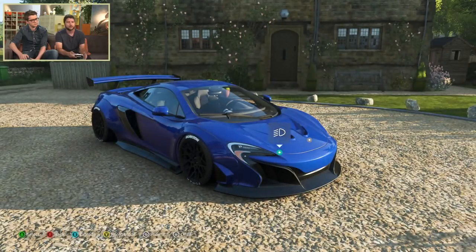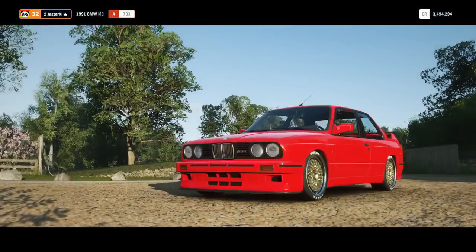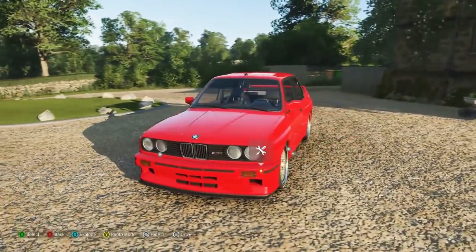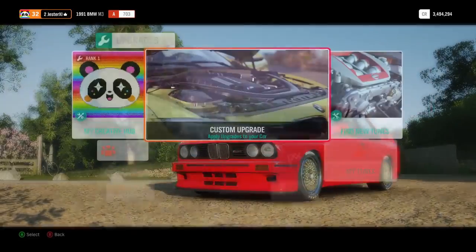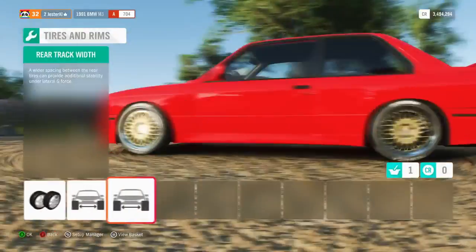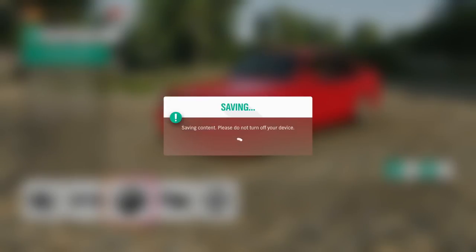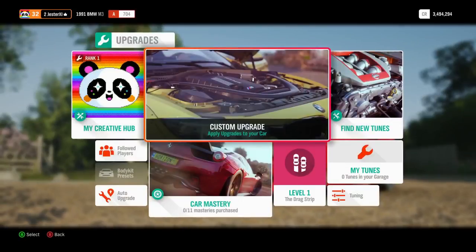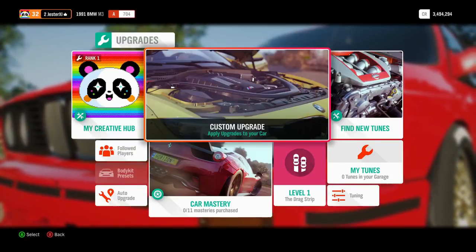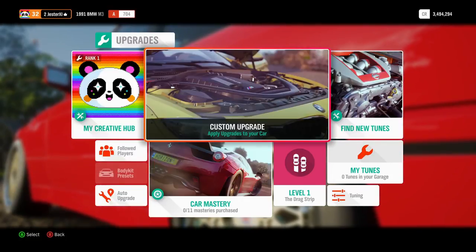Let's look at the BMW E30 M3 — this is how it would have sat in Horizon 3. The wheels are tucked in a little. Now you can push them out and get the stance perfect — it'll be on at least 150 cars at launch. There's also drift suspension, which is new: you can now put drift suspension on for a lot more steering angle, making drifting easier while holding much bigger angles. It's a lot more fun.